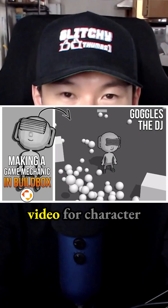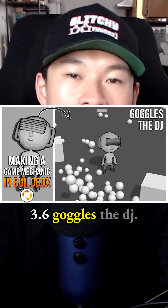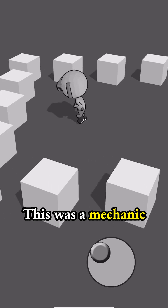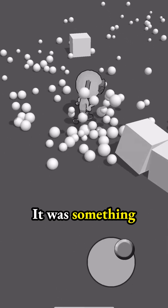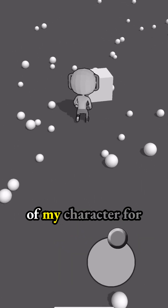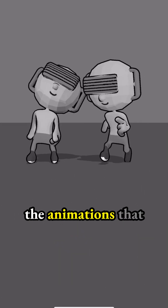But yeah, that concludes this video for character 3.6 goggles, the DJ. This was the mechanic I came up with in Build Box. It's simple, but it works. It was something that I added on top of my character for the animations that we already did.